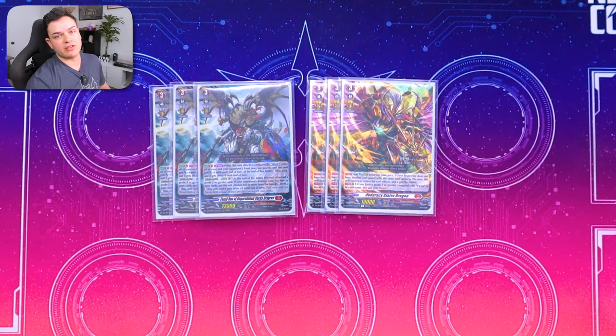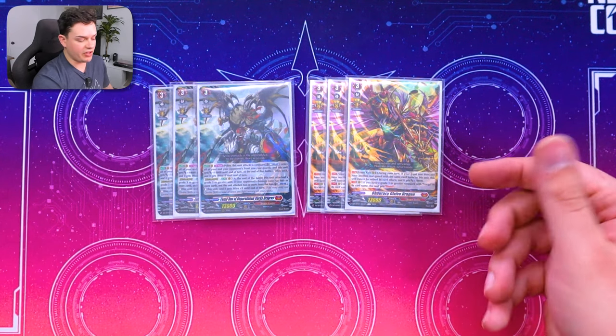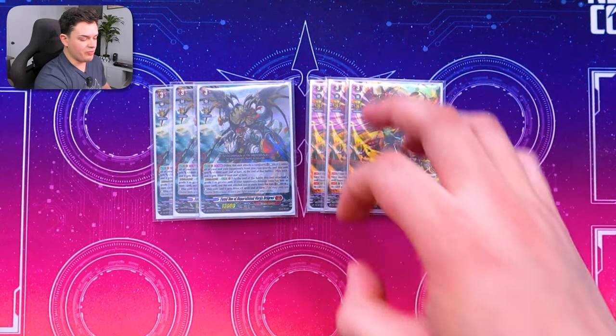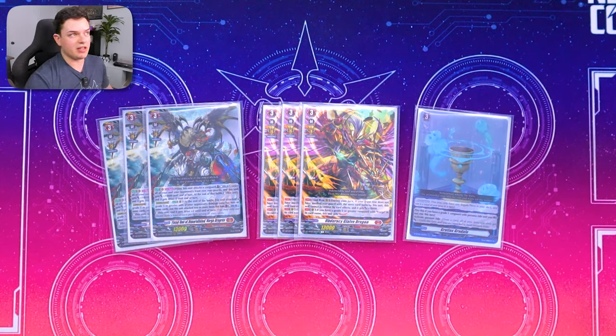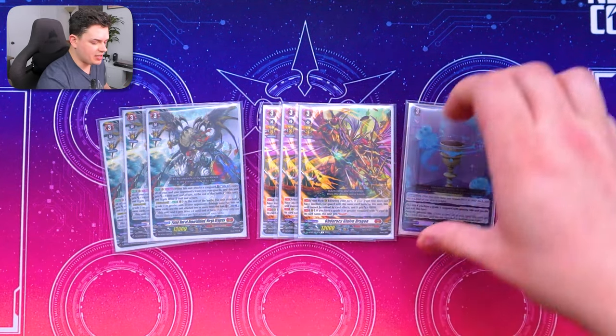We also have three copies of Duracy Glaive Dragon. This card has a cool ability where it can't be retired by Vargra's effect if it's in the front row and it's the only copy of itself there. It also has the ability to be a booster - a 13k booster is really nice. It's a great card to keep around as a beat stick, a booster, and to help fill your board with big numbers. Lastly for grade 3s, we're running one Gratis Gradel because Persona Ride helps the deck a lot - it gives your Vanguard an extra 10k when it does multiple swings, and your rear guards will be doing some multi-attacks before your Vanguard swing as well.